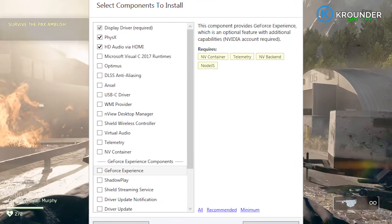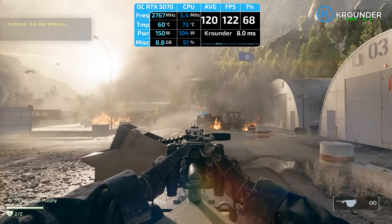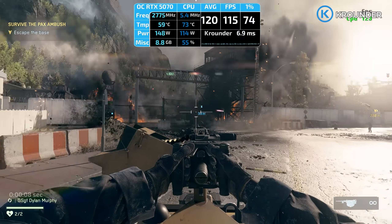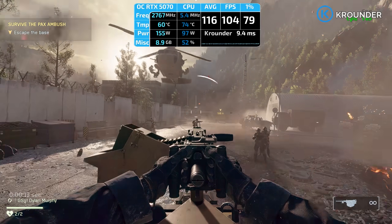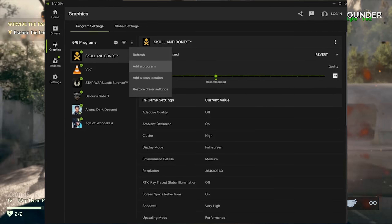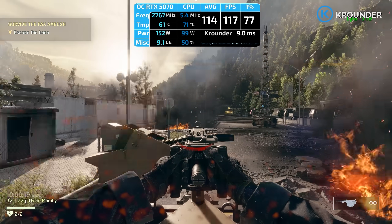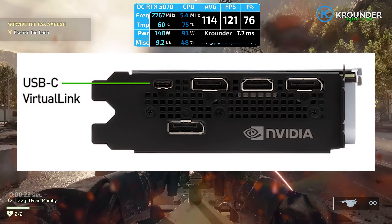When you hit Express Installation, NVIDIA installs like 10 different background services. NVIDIA Container is constantly phoning home with your hardware specs and usage data. Node.js Web Helper literally runs a web server on your PC just so GeForce Experience can tell you to optimize your game settings, which are just sponsored recommendations from publishers who paid NVIDIA money.